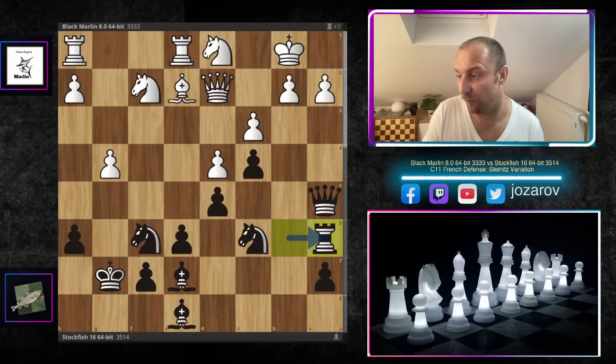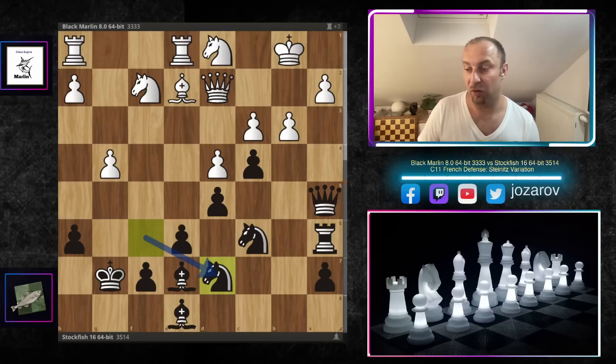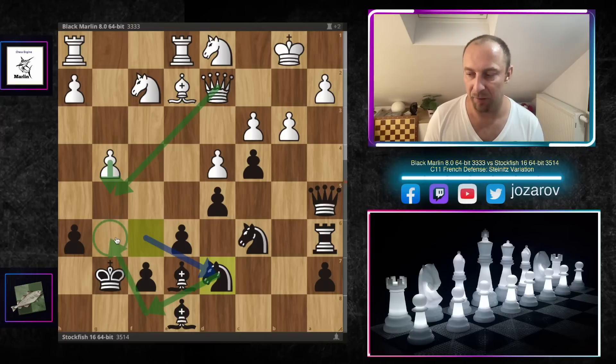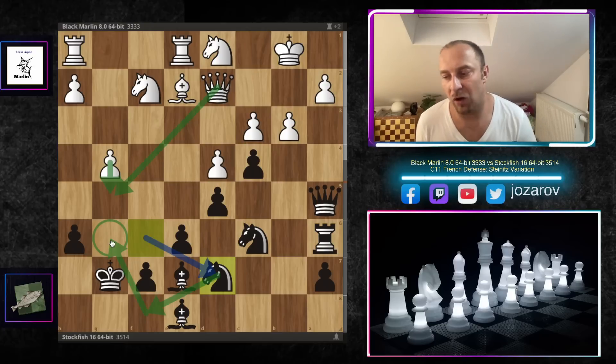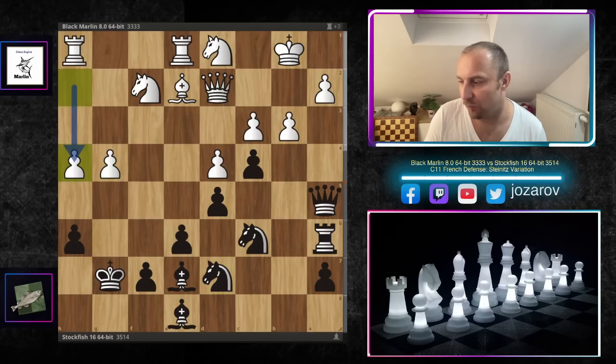Black Marlin tries g4 — desperately attempting counterplay on the kingside. Rook to a6 anyway by Stockfish; b3 connecting the queen to protect the a2 pawn. Now a beautiful move by Stockfish: knight to d7, which prevents Black Marlin from playing g5. If g5 were allowed, the queen would probably come with a beautiful tempo. From d7, the knight can also maneuver to f8 and then lock the g-file with knight to g6 — really nice defensive maneuvers to protect the king.